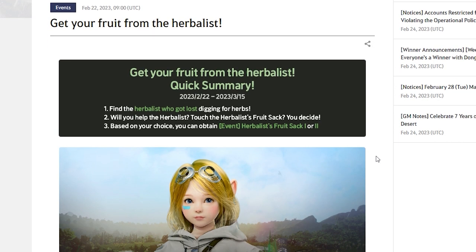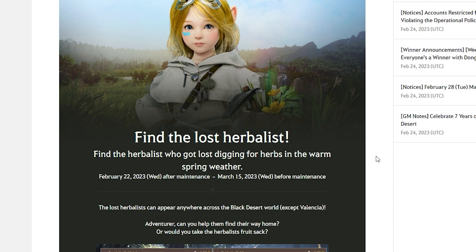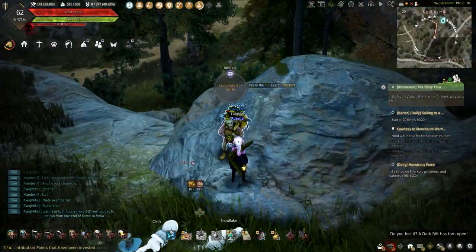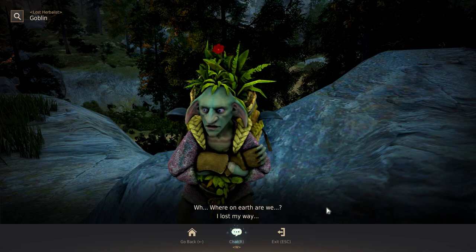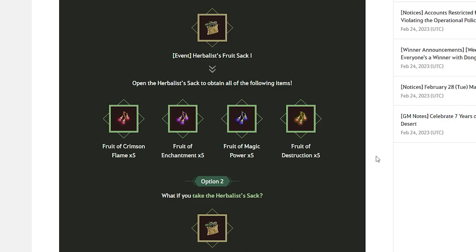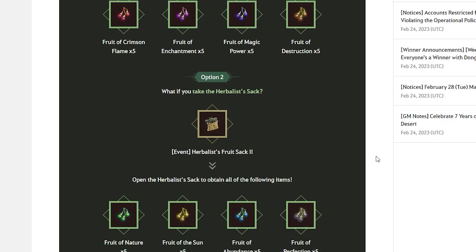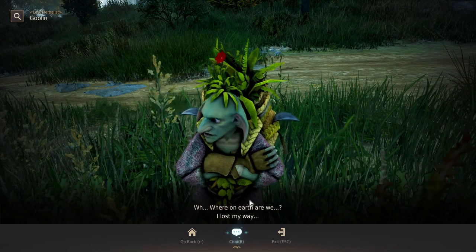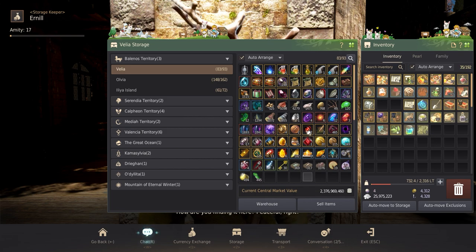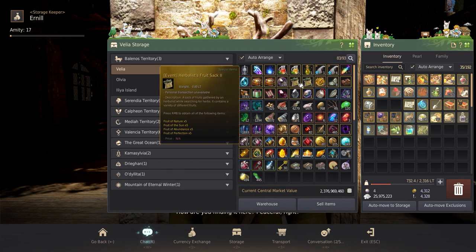The last life-skilling event, currently ongoing from February 22nd to March 15th, is the Get Your Fruit from the Herbalist event. While out running or riding around Black Desert, excluding the Valencia region, there's a chance to spawn a lost Herbalist. Interacting with the Herbalist gives a choice between touching or guiding the Herbalist. Helping the Herbalist awards the Herbalist Fruit Sack 1, containing five each of fruit of Crimson Flame, Enchantment, Magic Power, and Destruction. Taking the Herbalist Bag awards the Herbalist Fruit Sack 2, which has five each of fruit of Nature, Sun, Abundance, and Perfection. These items will stack, weigh nothing, and can be stored in storage for later, meaning they can be used after maintenance.